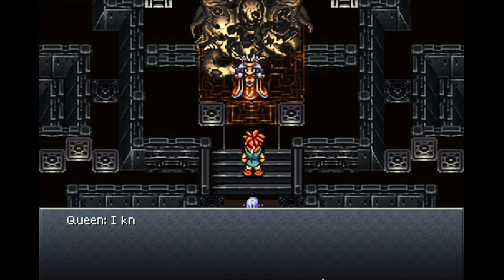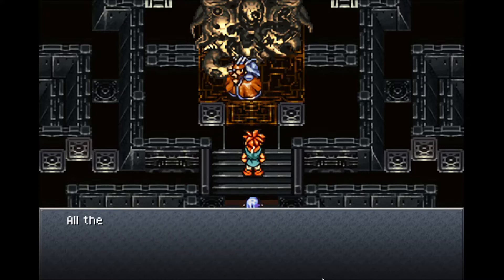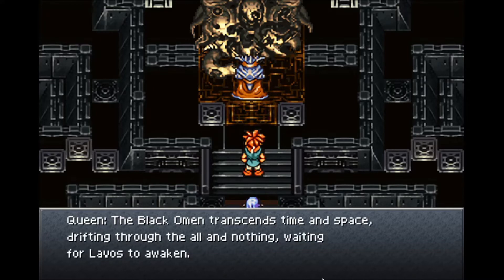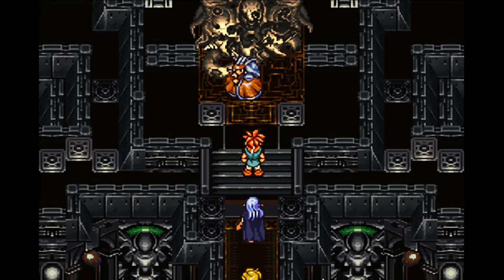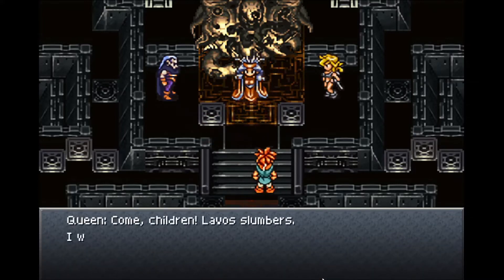Here we go - Queen Zeal. 'I know what you've seen. It is your futures that slumber in this hall. Destiny in its essential form. All the dreams that might have been, all the happiness and sorrow you might have known. The Black Omen transcends time and space, drifting through all and nothing, waiting for Lavos to awaken. Destiny has led you here, and here you shall remain unless you can defeat me and bring down the Omen. There is no more future for you.' See about that. I was about to say my game froze - I would have been pissed.